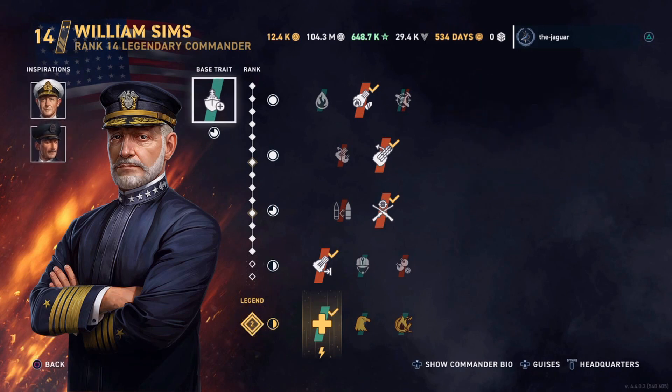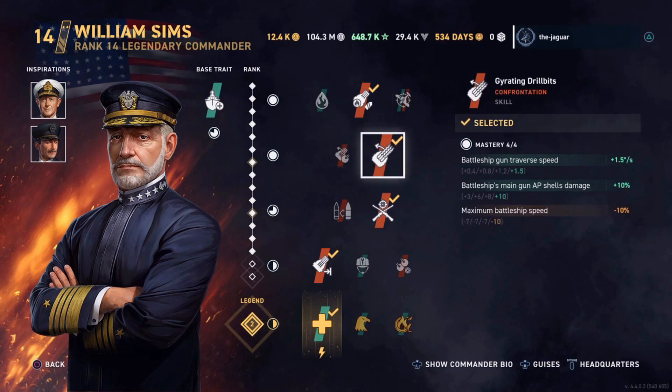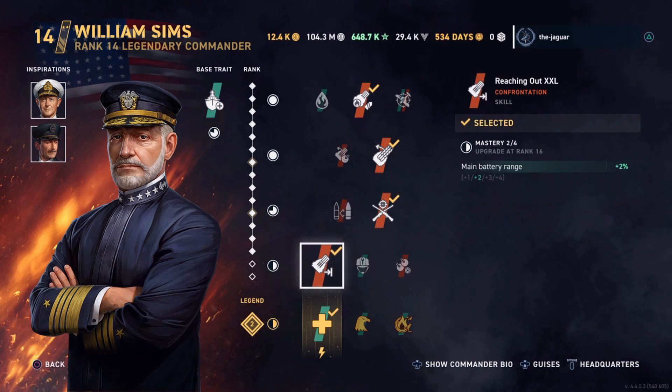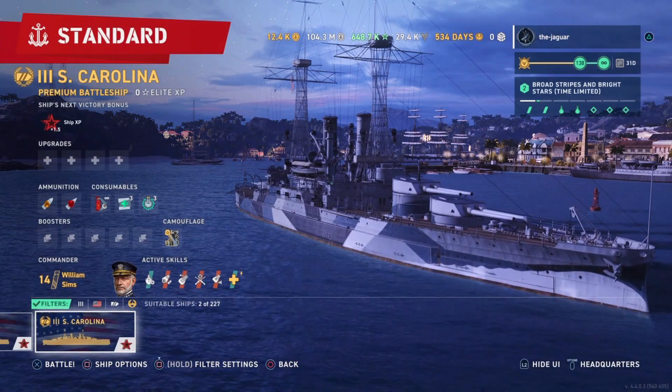Flammable Cannoneer is the first skill, and Gyrating Drill Bits helps out traverse speed and AP shell damage. Then Marksmanship for the accuracy, and Reaching Out XXL and Will to Rebuild. So we are doing everything we can to enhance the accuracy and main gun potential of our American battleships.